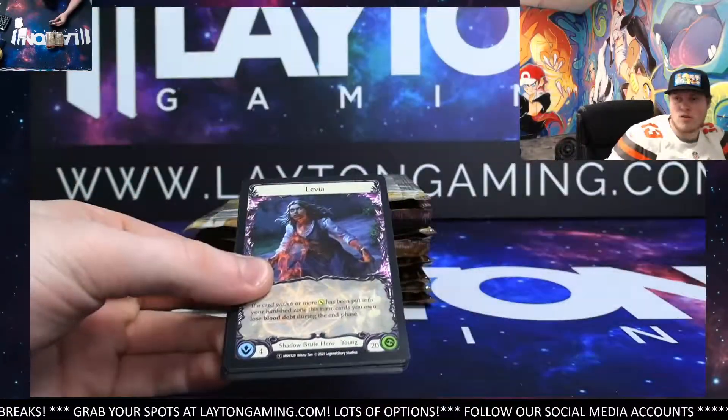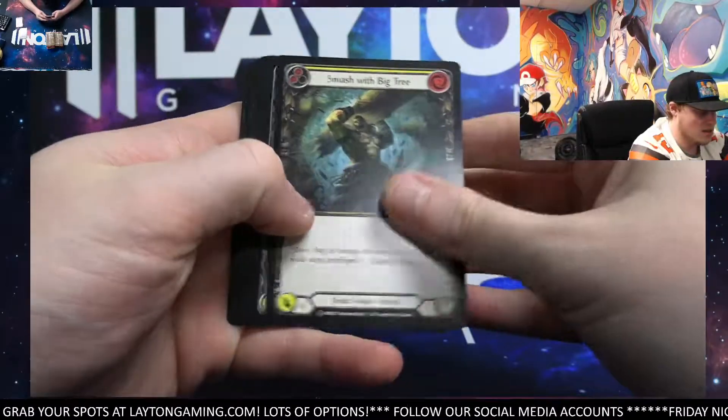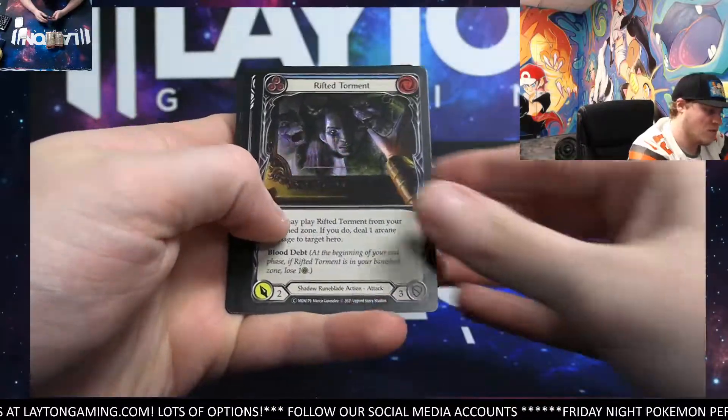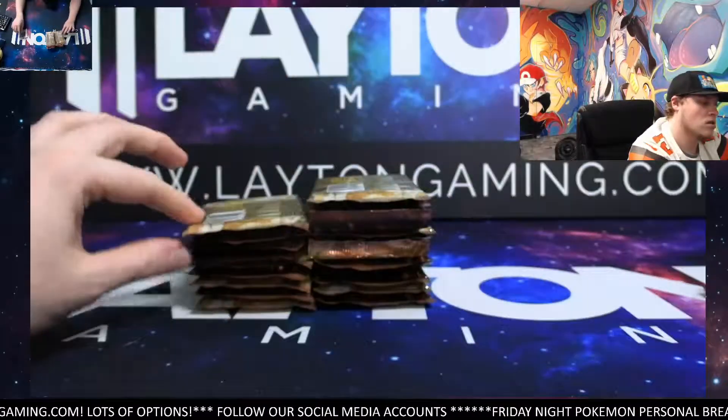Yeah, it's definitely a solid one. The Shining Fates wasn't too bad. We had a lot of hits in it. Which is nice. Always nice to just see a box with a ton of hits. Rifted Torment. Foil Common. And this Maw. Prismatic Shield. Lavia.